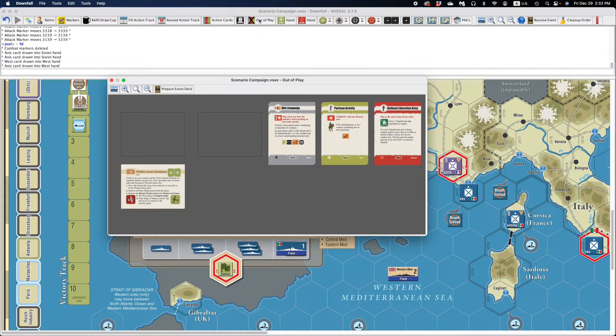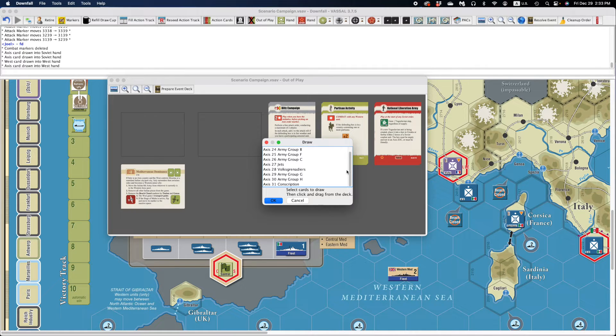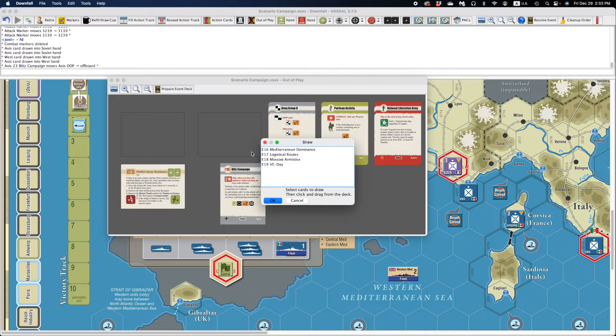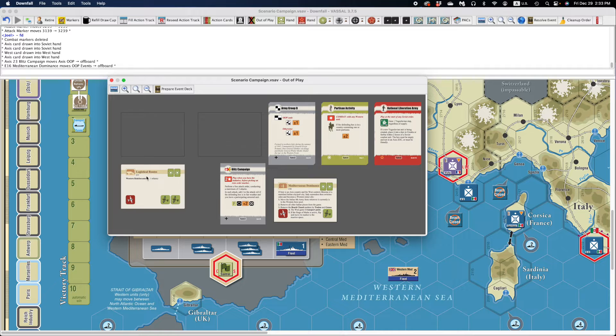Same thing with the allies — you can draw Western allied access cards for the OKH. All that stuff can be done in your hand window. Out-of-play cards are in the out-of-play cards window. We showed you how to prepare the event deck from this window, but if you need to introduce new cards, you can do this by right-clicking on these stacks. You can choose to specify a particular unit — say we're going to bring in Blitz Campaign — drag away and there it is. Same thing with the events: if I need to draw Mediterranean Dominance, click OK, drag away, there it is.